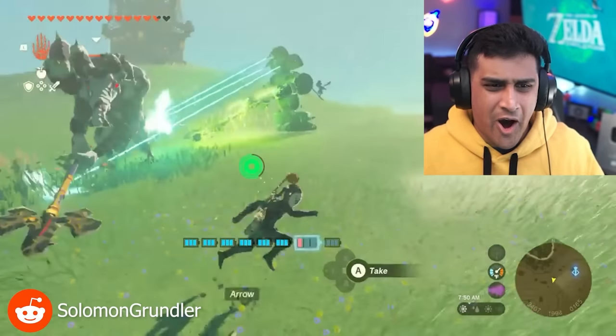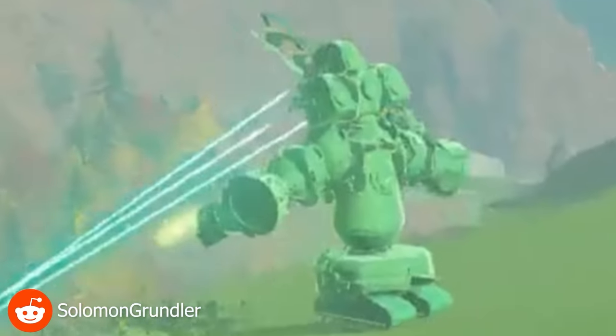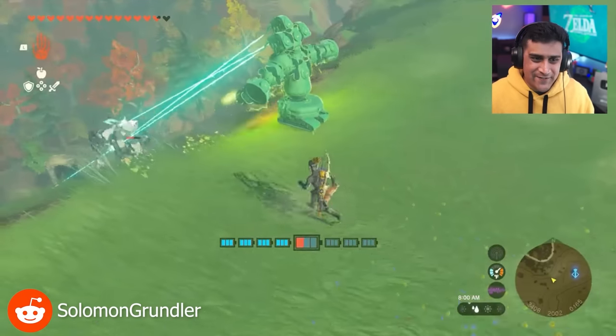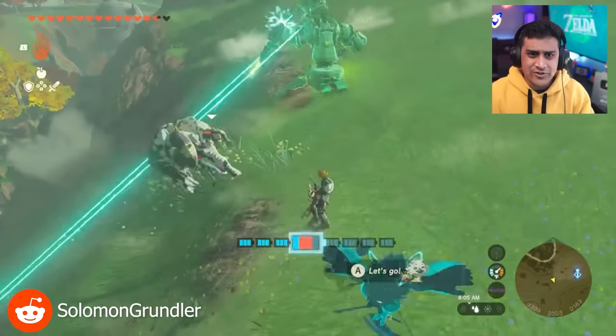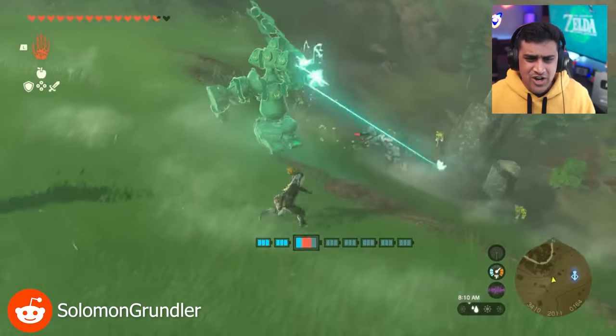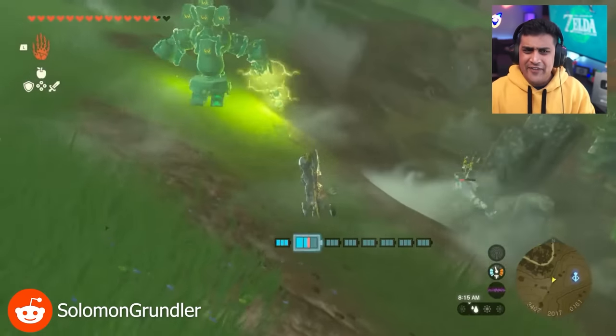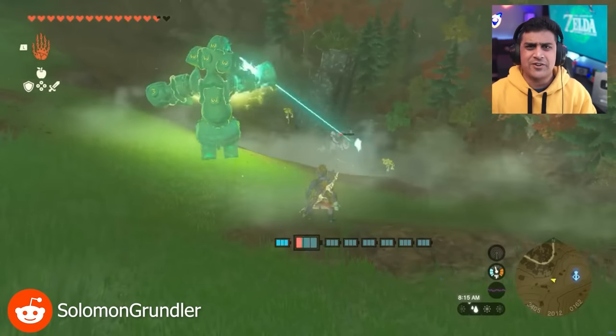So this first build is an automated robot that is just knocking out this silver moblin. It has moving hands, it's got beams on its face, and it's just walking after it. This is crazy. It's using a robot base, a stabilizer, some shock emitters — it's like an electric shank going after it. Oh, that's so cool. I think we can make this. Let's go ahead and try to do this.